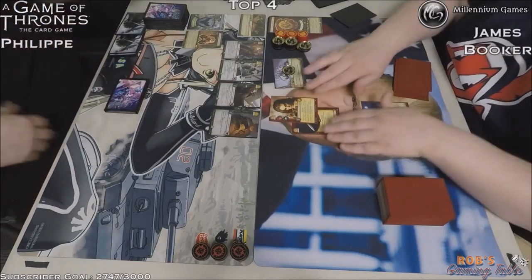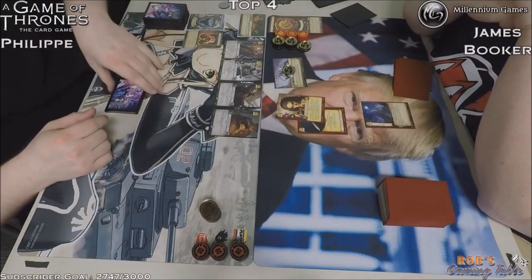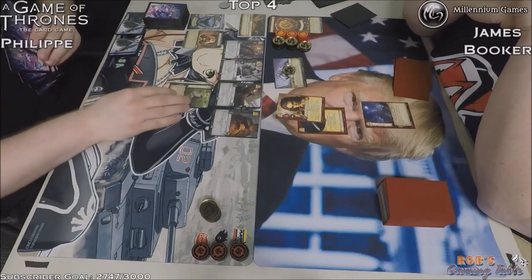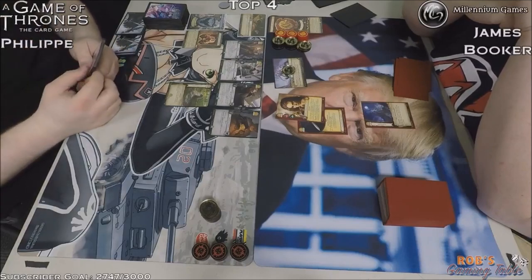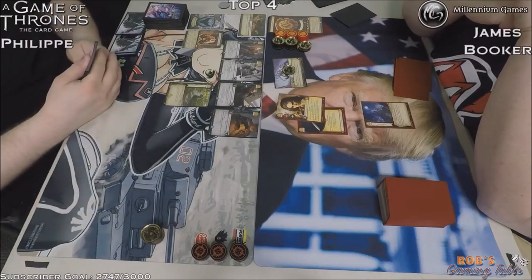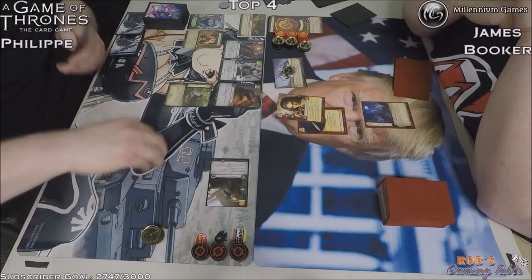Valyrian Steel Dagger. We got that Lannister attachment — Valyrian Steel Dagger basically gives the character stealth during an intrigue challenge. That is very interesting. Since he opened First Snow, he's looking to send a bunch of characters back to hand and clear the Night's Watch player's board. Maybe he thought he would draw into some economy and didn't, and wasn't able to play another four-cost character since he only had three gold from the plot. This is a little risky because if the Night's Watch player is playing March to the Wall, that Chella is going to go bye-bye.